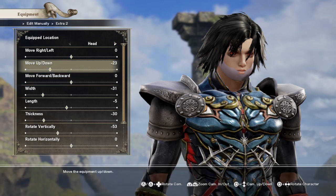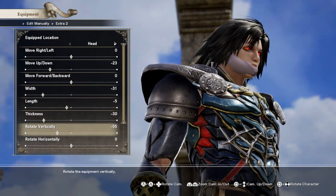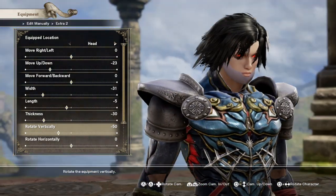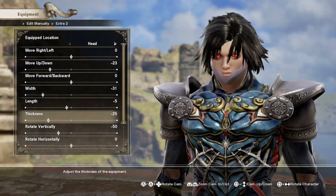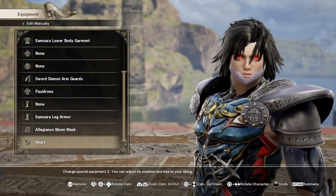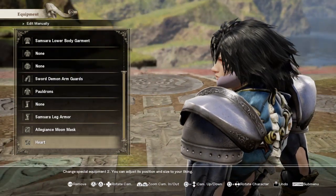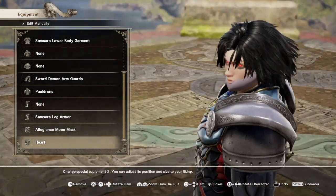Move it up a tad bit. Adjust the thickness. That's not perfect right now but you're essentially gonna be moving it around like that, trying to get it very close to his chin. Even when you look at it from an angle it doesn't look bad — it actually looks like part of his chin.